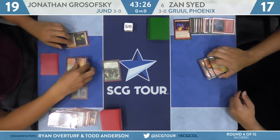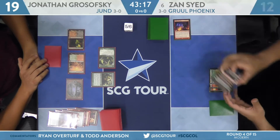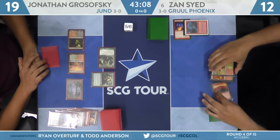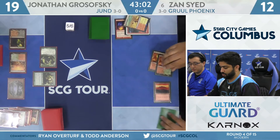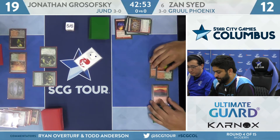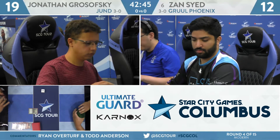Zan has a Sunbaked Canyon on the battlefield he can pop, but that'll leave him with only two total lands left. And this Tarmogoyf is a significant clock. Inquisition strips the last card from Sayed — it was Lightning Bolt — and here's a Scavenging Ooze. Tarmogoyf knocks Sayed to 12. When you try to play these long games, we're encountering what I like to call the Tarmogoyf problem for a lot of these mid-range red decks. There's not a lot of cards that cleanly answer the Goyf.